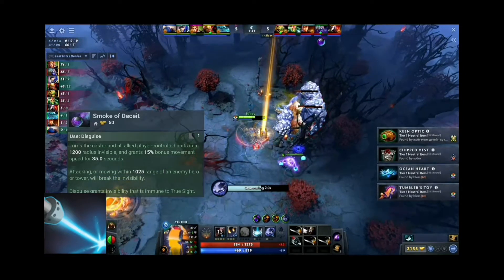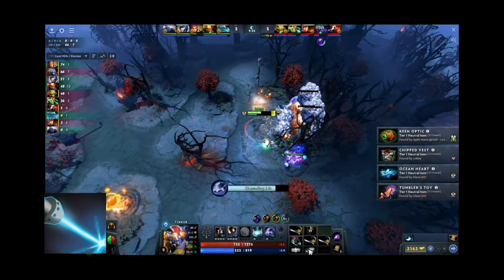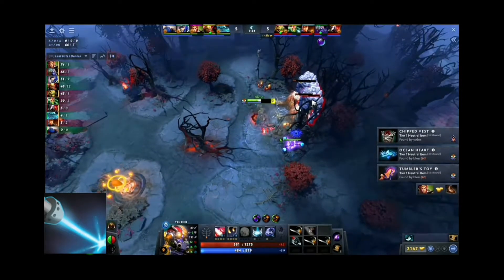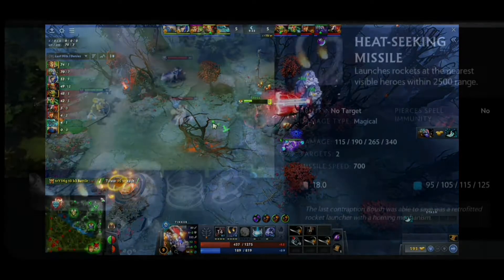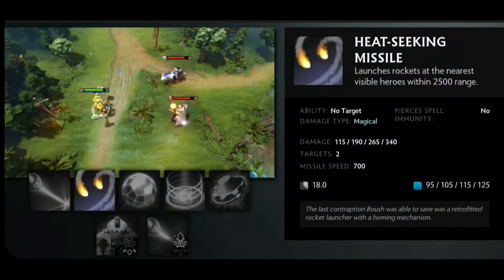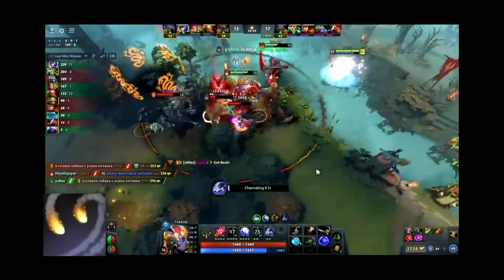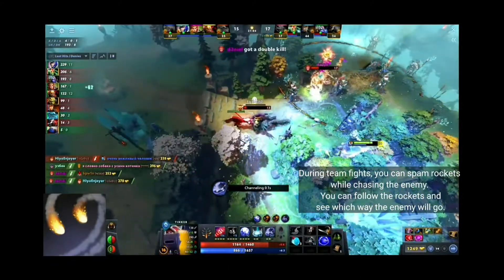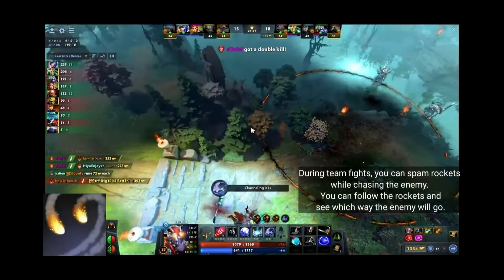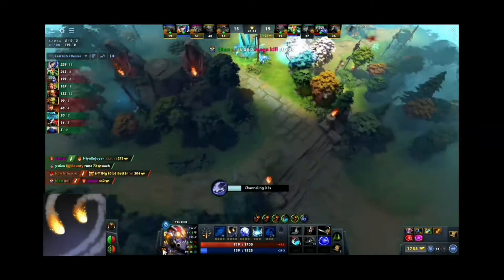The disguise grants invisibility that is immune to true sight. You can follow the rocket from Heat Seeking Missile to see where the enemy will go, then engage in the battle.